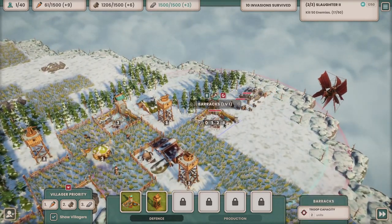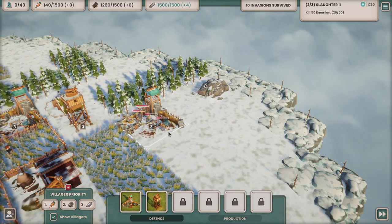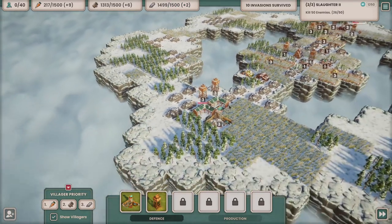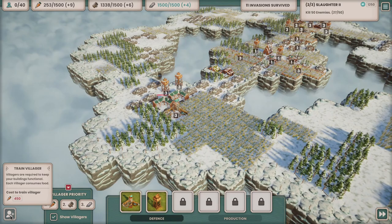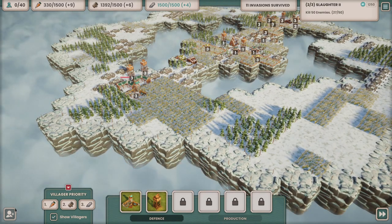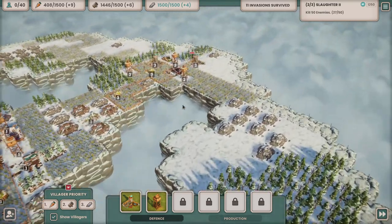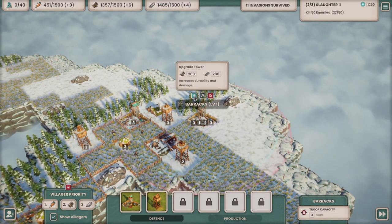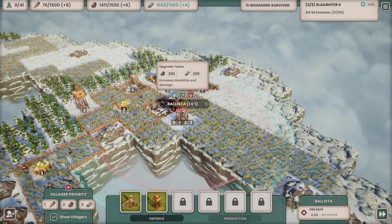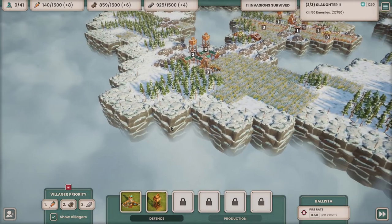The ballistas are firing and people from the barracks are running out to defend. I think that lot have been dealt with - we've killed them very much in the face. 26 out of 50. At 450 food we can train up one villager, and of course the cost goes up. As you get more villagers they consume more food, so the amount you earn comes down - it's a little bit more difficult to get another villager following that. We do need to repair something. Wait - we can upgrade things! Here's something I just learned: we can upgrade things.